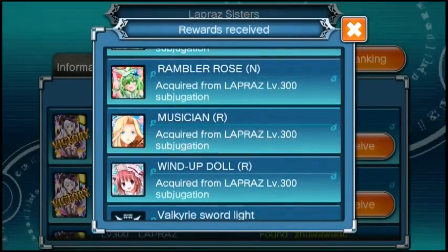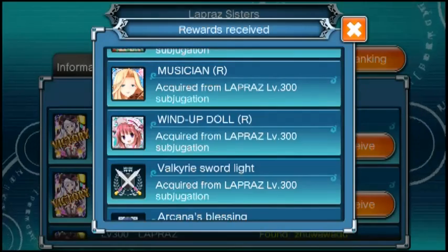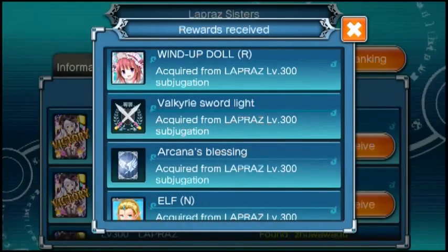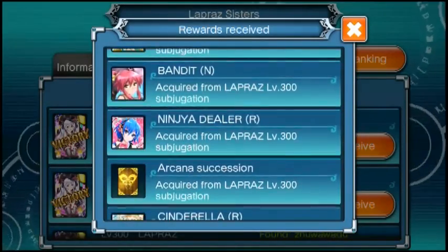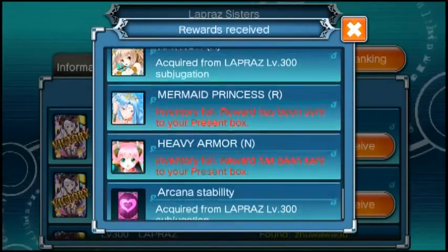And I don't have to tap it one by one, because previously I can't really recognize that. Like, for example, wind-up doll — is it R, N, or SR even? I don't know, I don't remember off the top of my head. So I couldn't use this to accumulate my data. And now it's really, really convenient.